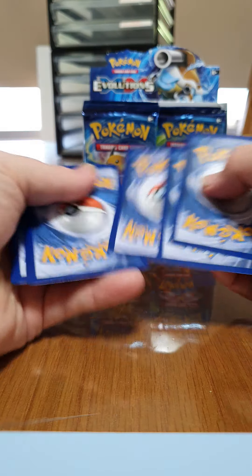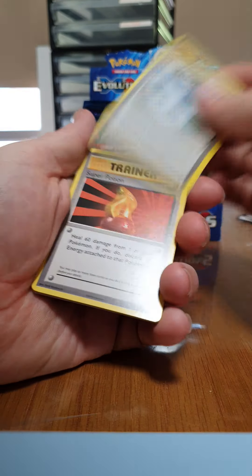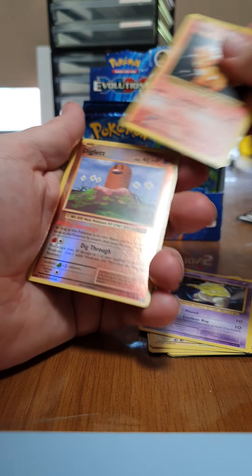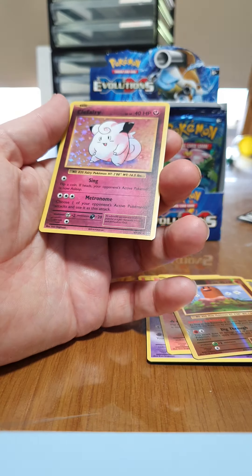There's the code for the online game. Slowbro Spirit Link, we've got a Charmeleon again, Nidoran Male, a Ponyta, an Electabuzz, a Drowzee, a Vulpix, a Reverse Holo Diglett, and oh, a Holo Clefairy — that's nice.